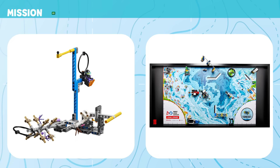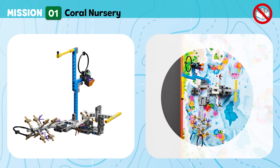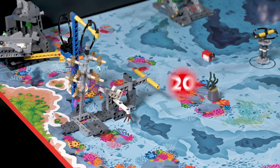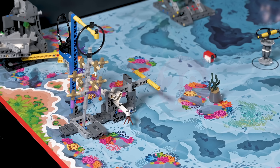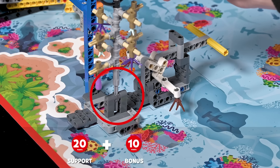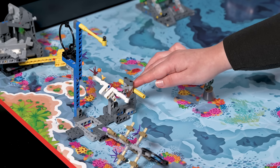Mission 1: Coral Nursery. Set up the nursery to grow new coral until they are strong enough for transport to the reef. Score if the coral tree is hanging on the coral tree support bonus and the bottom of the coral tree is in its holder. Score if the coral buds are flipped up.